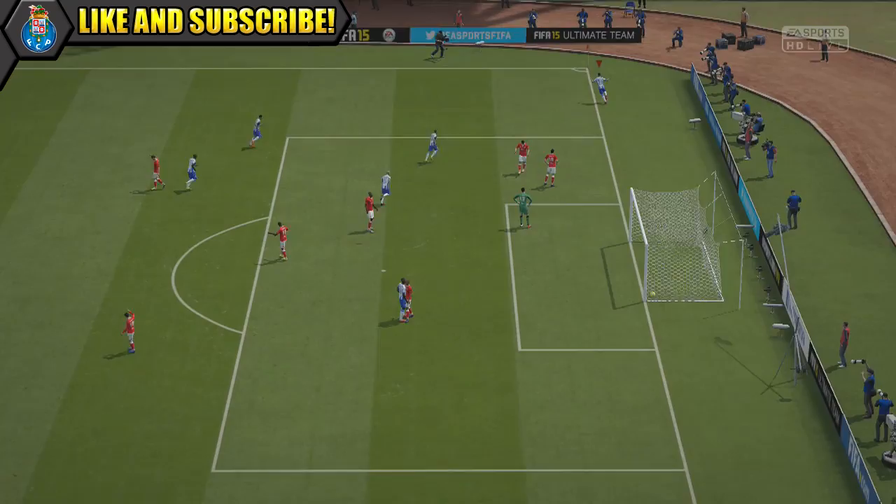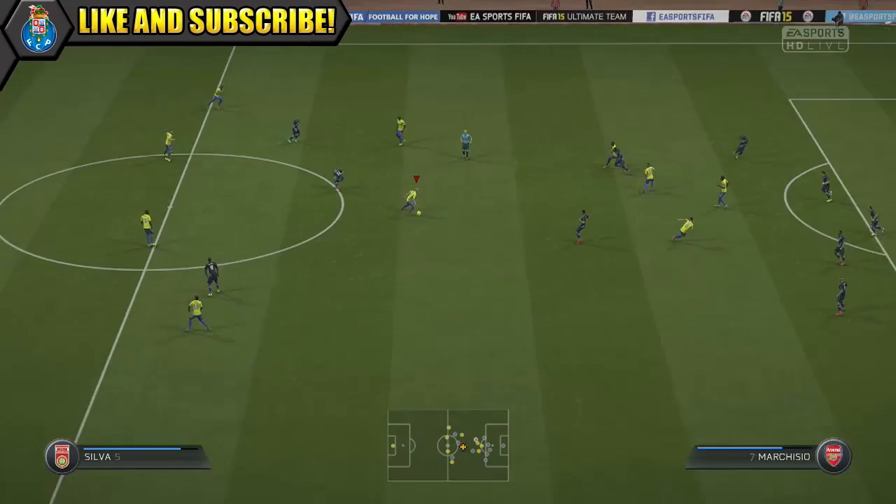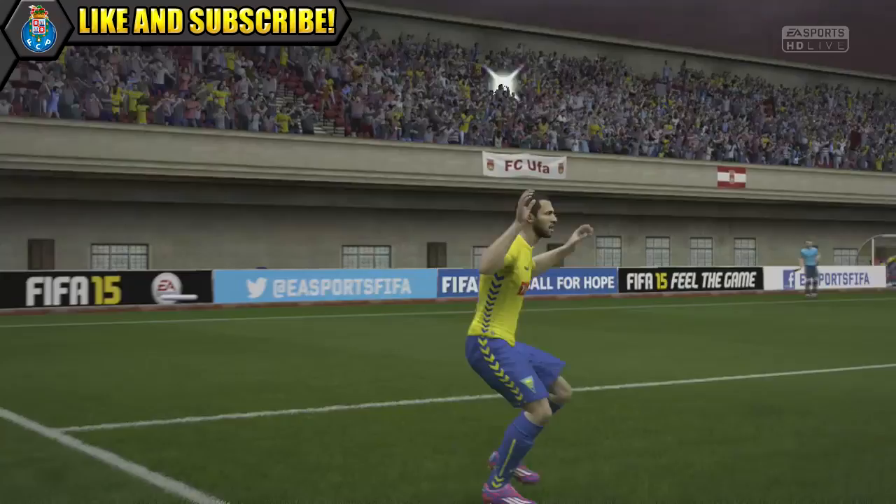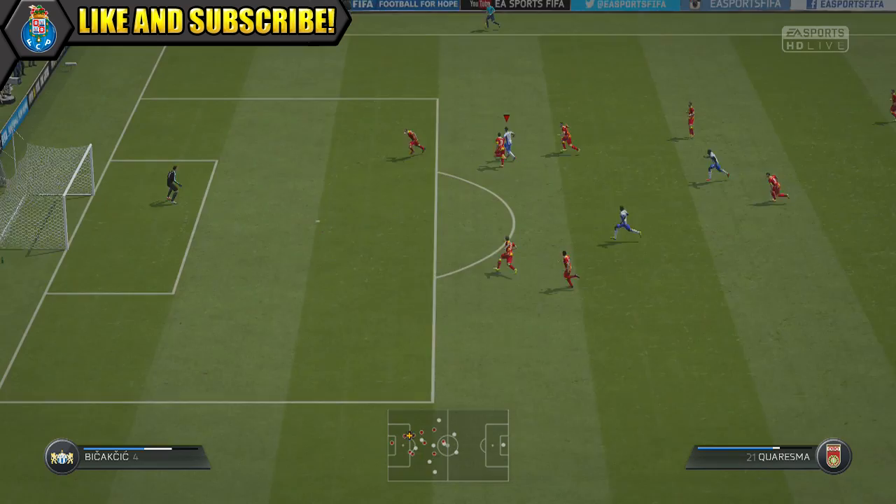Overall his pace is actually pretty good as well, more than enough for out on the wing. We were using him at right forward to try and tuck him in, testing out his shooting as much as we can — and to be honest, that is where you're going to feel the most benefit with in-form Quaresma, in front of the goal. Quaresma has always had a decent long shot and shot power, but now you should feel more of a benefit and be more proficient inside the box as well.